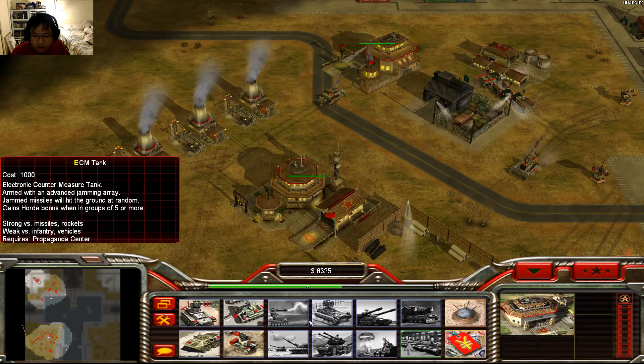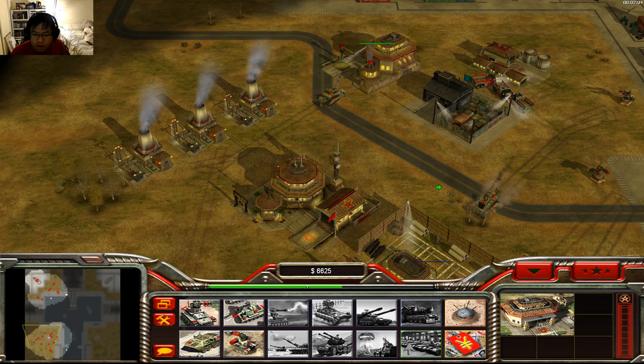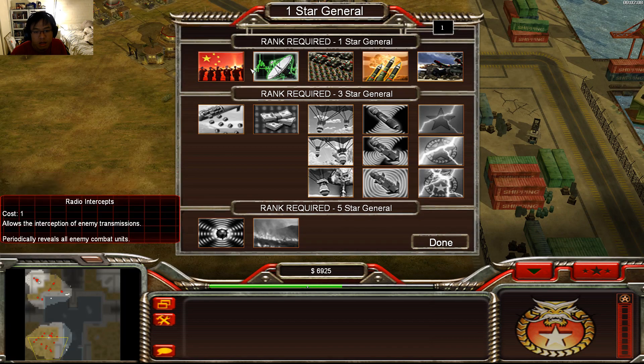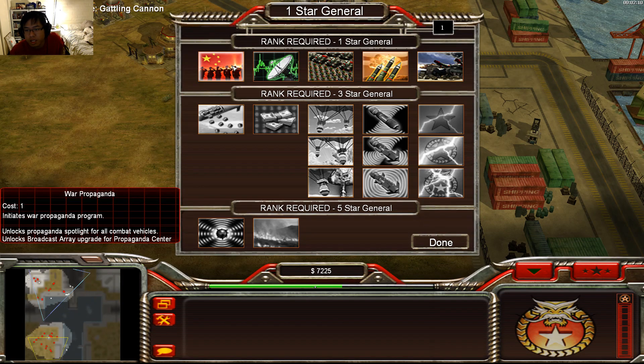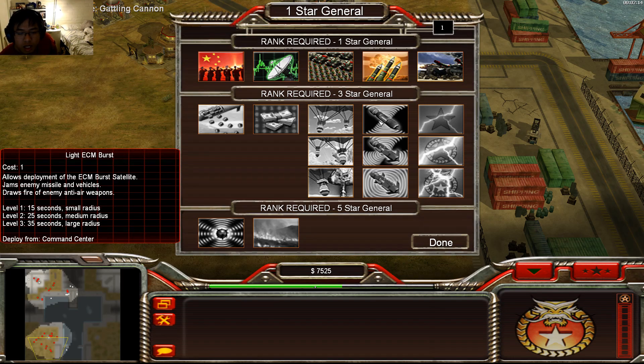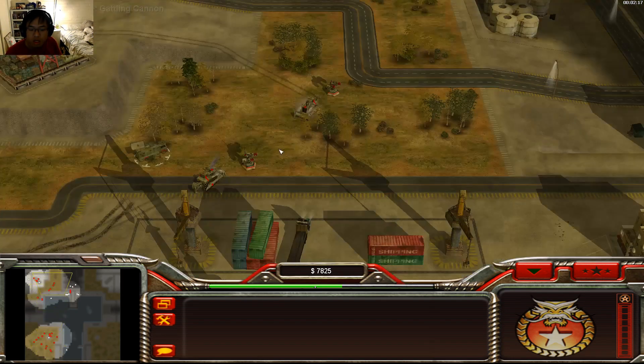As for new vehicles, doesn't seem like it. But we do have some new general powers though, maybe. Papagana is something I haven't seen before, but other than that looks like everything else is still the same. Interesting.